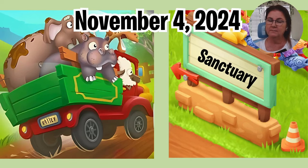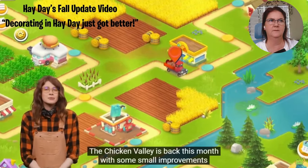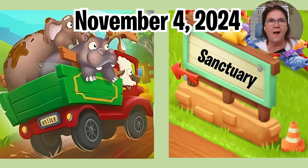As per the usual rotation, this month should be an animal sanctuary valley because it was a chicken valley last time. But let's take a look at a little something that was said by Hay Day before. The chicken valley is back this month with some small improvements and the clockworks deco as a reward. Once we're sure you're loving it, we'll start working on updates for the sanctuary valley as well. Did y'all hear that? Updates on the sanctuary valley! So if you notice anything new on Monday when it starts, let us know — come back and comment on the video or on social media because I can't wait to find out what it is.